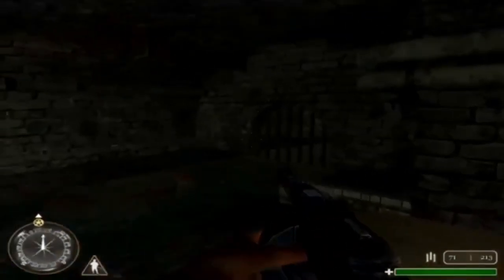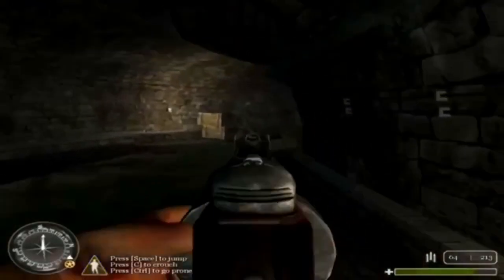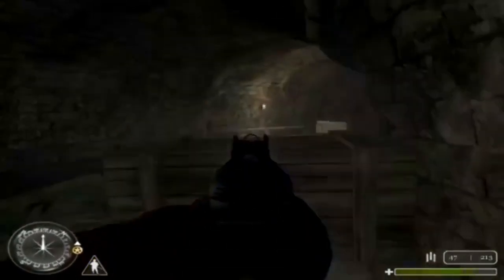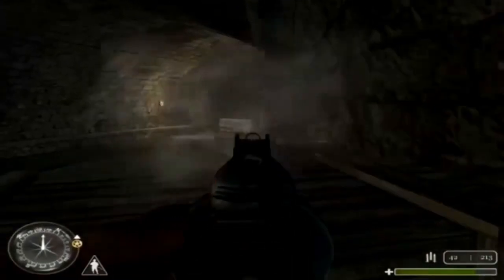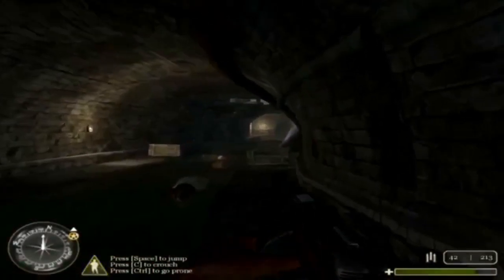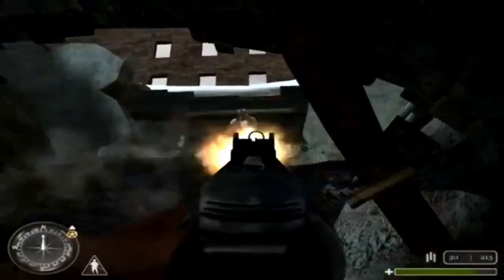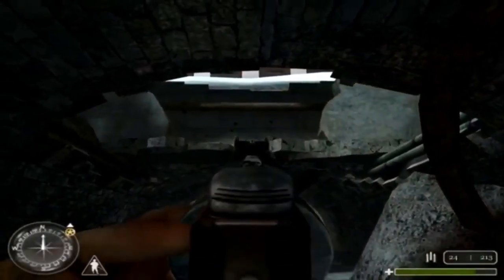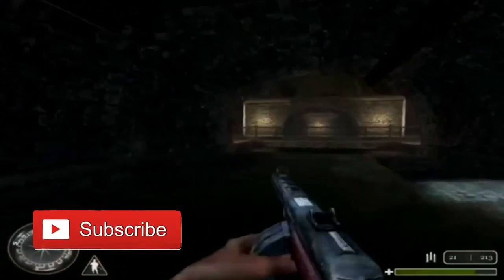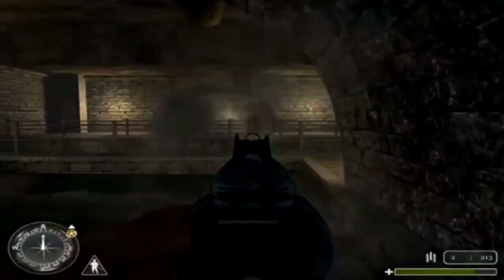The PPSH was first brought to Call of Duty in the first ever Call of Duty on PC. In the single-player campaign, the PPSH had 75 damage, which would turn out to be a two-shot kill. In multiplayer, it had 38 damage, making it a three-to-four-shot kill. The magazine size was 71 rounds, and maximum ammunition was 213 in single-player and 284 in multiplayer. The weapon had 896 rounds per minute, high recoil, automatic fire mode, and was used by the Red Army.